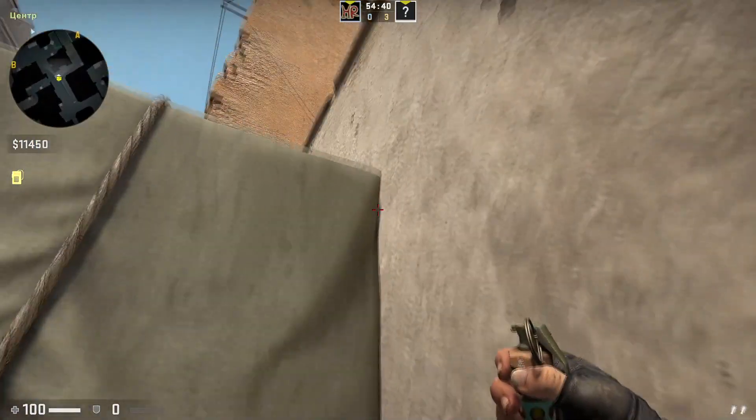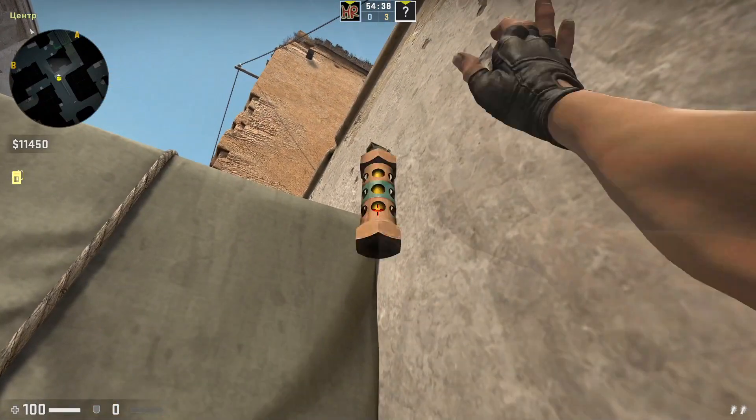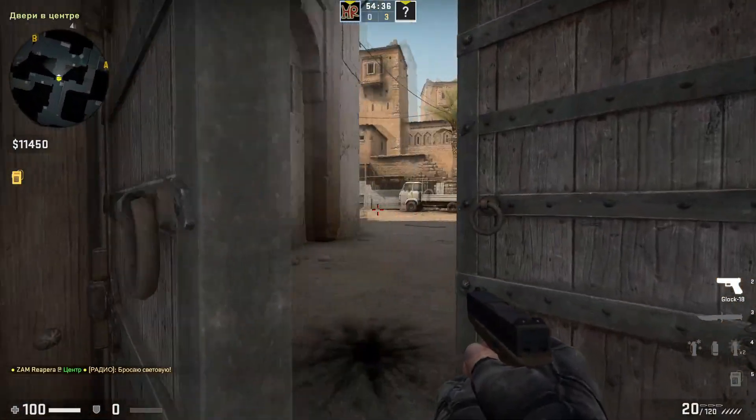An excellent flash for peeking middle. Aim a little up at this corner, throw and it explodes right beyond the gate.